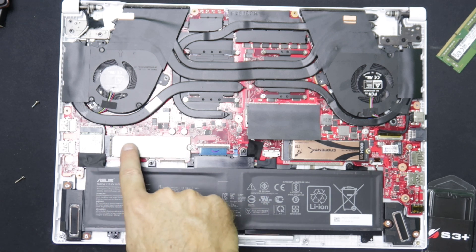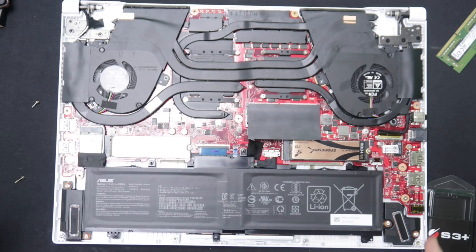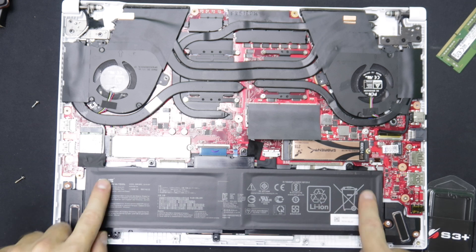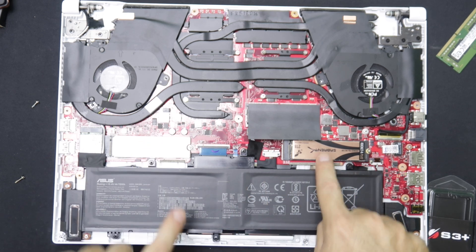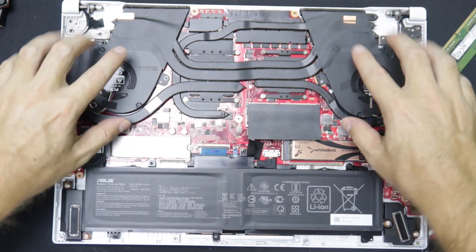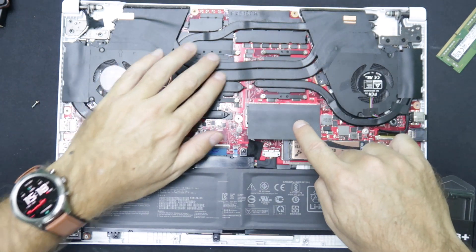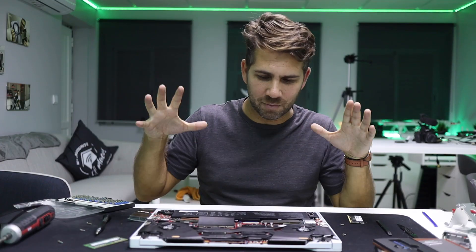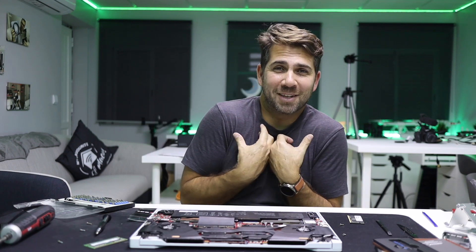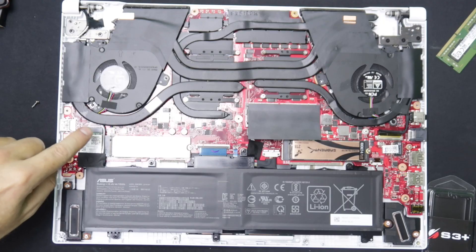Just out of curiosity, this is the 1 terabyte SSD that comes pre-installed with the ASUS — really awesome design. We have the speakers here, a nice battery, PCIe slot 1 and 2 which we're going to work with, two really nice fans with the full cooling system, and beneath that we find the CPU and GPU. It's a great design, especially for those who enjoy seeing the inside of tech.